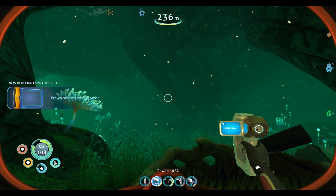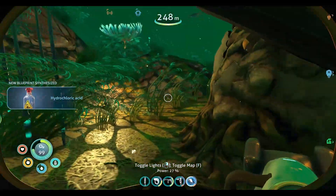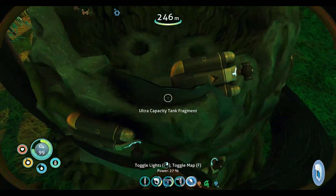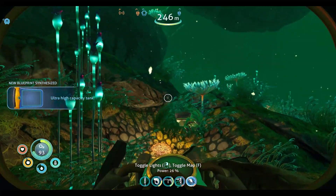There's the second prawn suit thermal reactor piece. Some more rubies — I will take that. I don't need more gold, but I'll take the rubies. The ultra capacity tank fragment — hell yeah, that's huge for us.